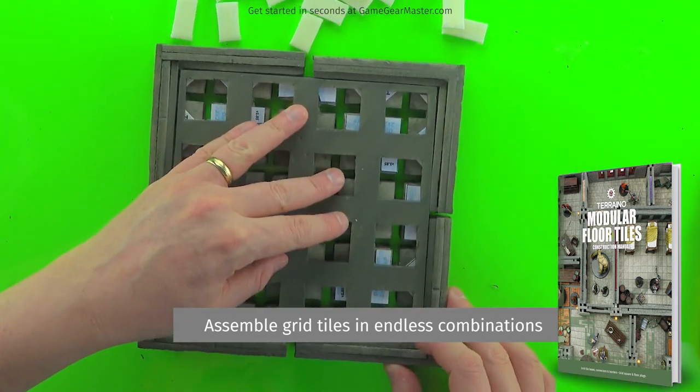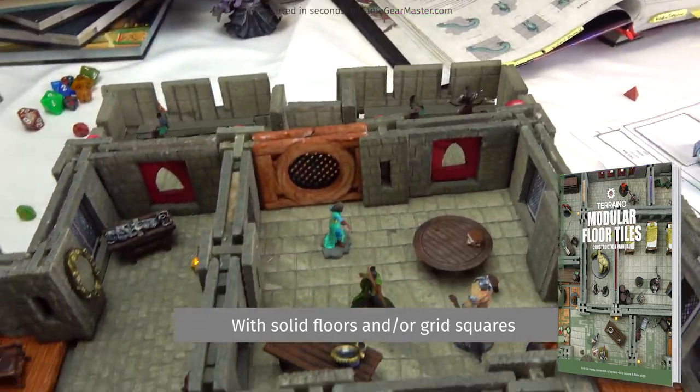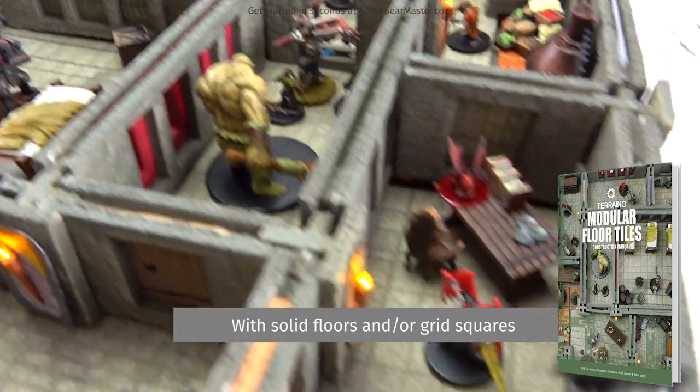You can click them together, change the squares on top, and you can make solid floors now too. They don't have to have the grid squares on them. So you can build a lot fewer grid tiles and use them more often.